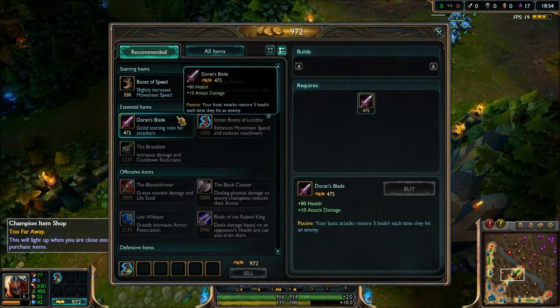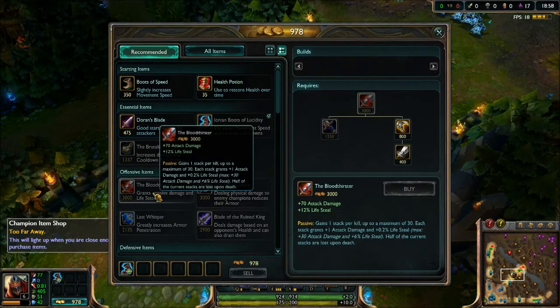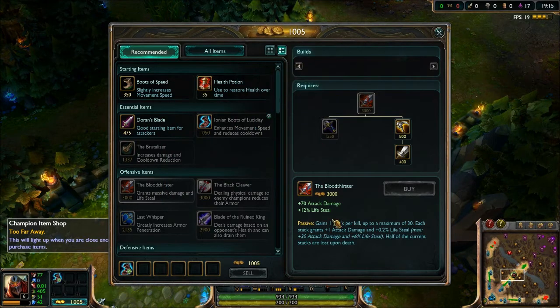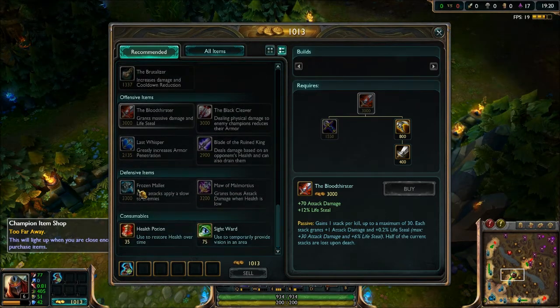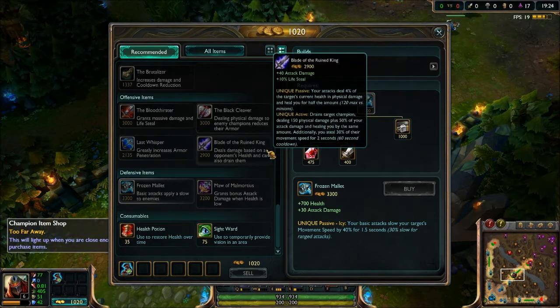They also changed the way the Bloodthirster works. It still needs the same items to build. However, they capped it from 20% lifesteal down to 18% lifesteal, but they kept the 100 damage you get when it's fully stacked — 70 base plus 30 equals 100.